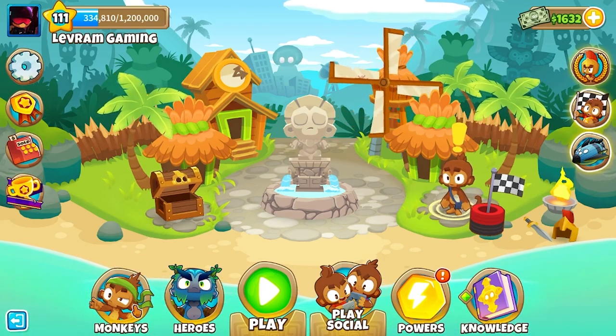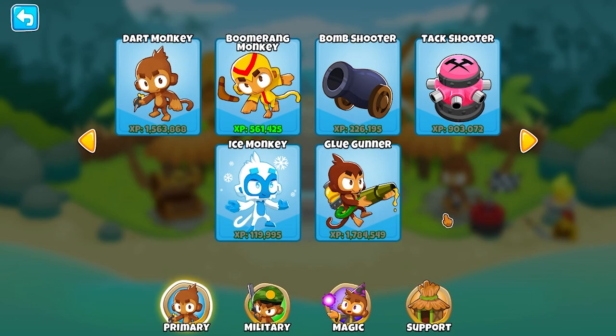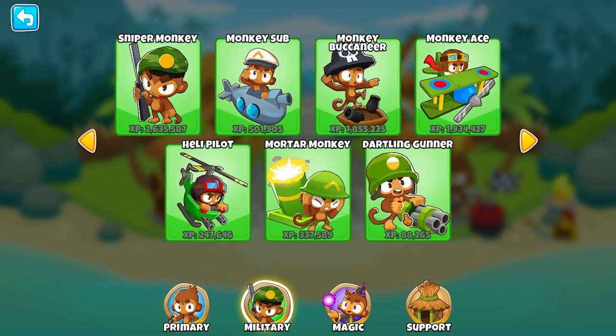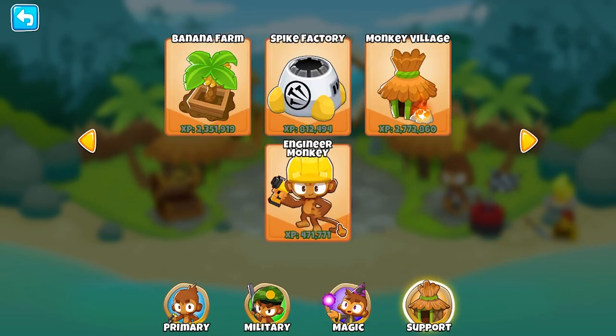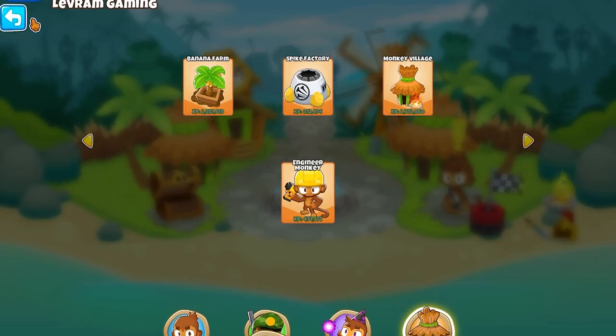At the bottom of the screen, going left to right, we have our monkeys — all the monkeys you can unlock throughout Bloons Tower Defense 6. The blue monkeys are known as Primary monkeys. In the second category we have our Military tree in green. Our purple monkeys are our Magic monkeys, and our orange towers — including the Engineer monkey — are Support towers. I'll touch on why that distinction is important a little later.